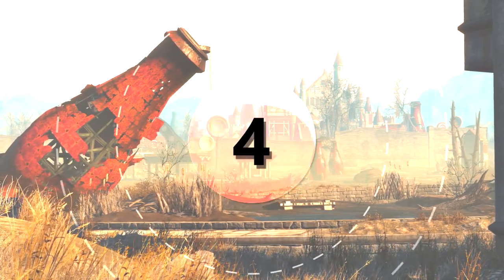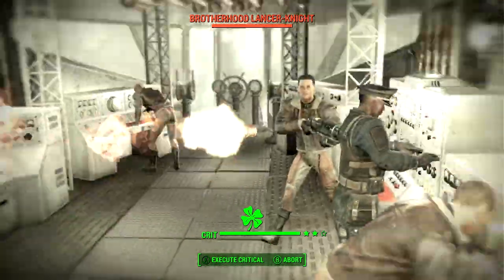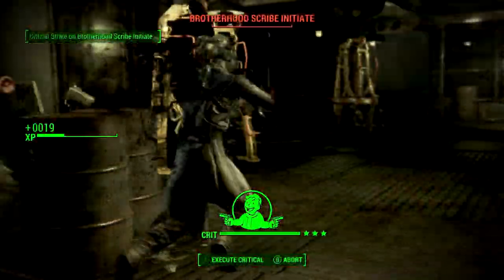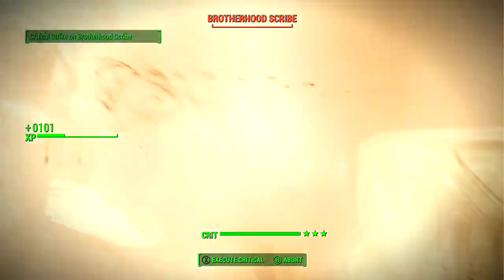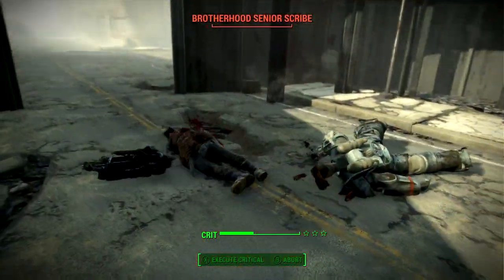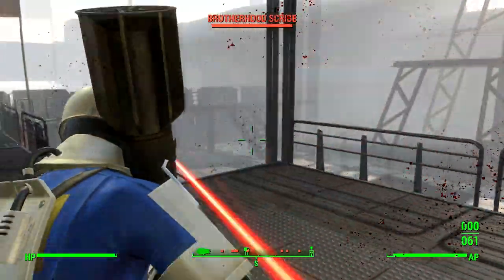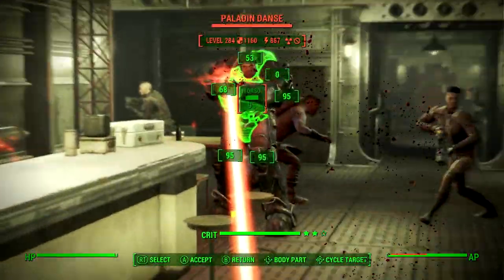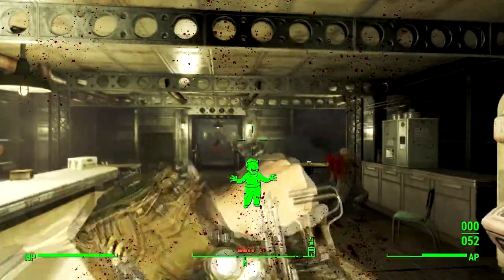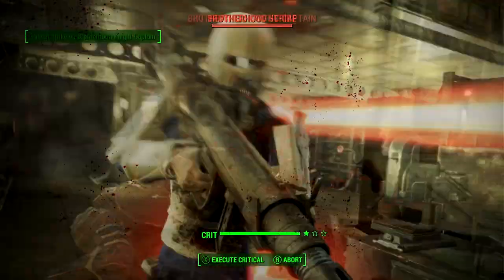In at number four, following the theme of explosive weaponry, let's talk about the Party Starter. This unique rocket launcher will solve all of your raider problems in a big bang. It does an extra 50% damage versus any human enemies, meaning the weapon does 1139 damage per shot in an area of effect — that's actually more damage than a Fat Man mini nuke. If you crouch down and do a sneak attack with this weapon, you'll be doing over 2278 damage. It will usually take care of anything in power armor too. For everything else, it still does 615 damage. Check out where to get this weapon down in the description.